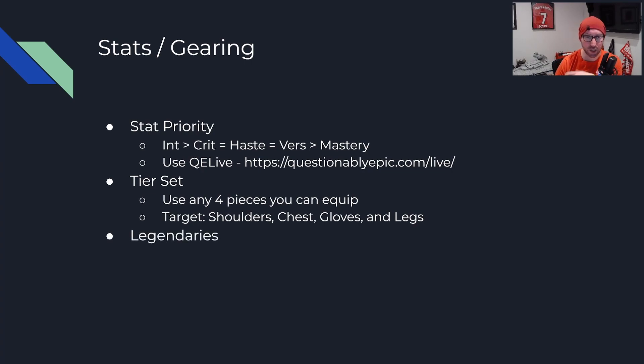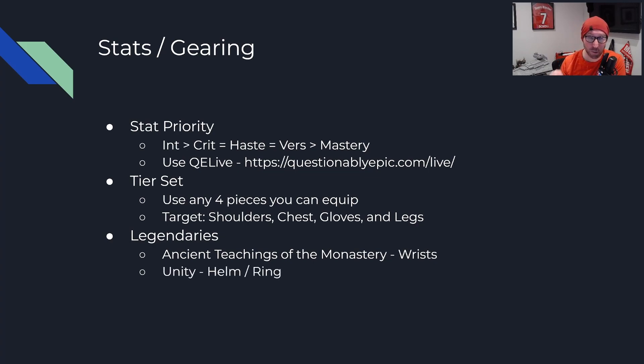For legendaries — your first one is Ancient Teachings of the Monastery. Craft it first, make it on wrists at as high an item level as possible. Use it and basically never unequip it. For your second legendary via Unity in 9.2 — focus on either helm or ring. If you're gearing up and want to save money, craft on ring: it avoids tier slots and is the best non-tier slot to craft on. You can leave it on ring indefinitely. However, once you have four-piece without helm, recraft Unity on helm — it's your best slot, with tons of stats and access to an extra socket. Only craft on helm once you have four-piece from the other four slots.